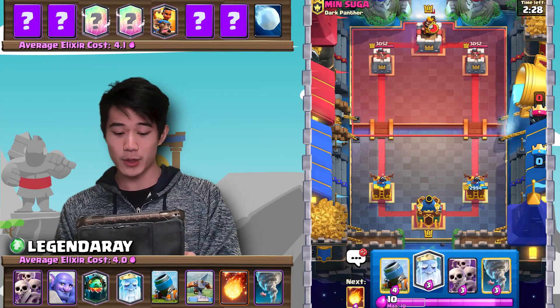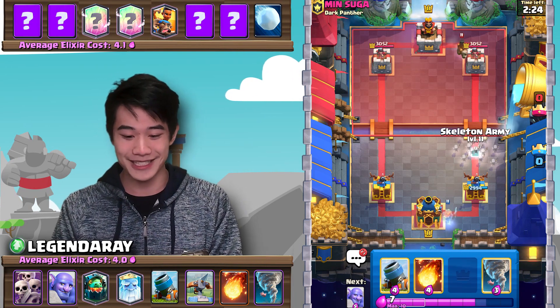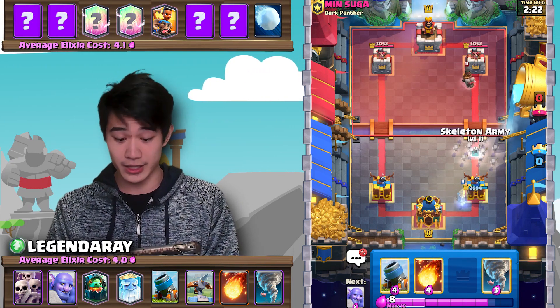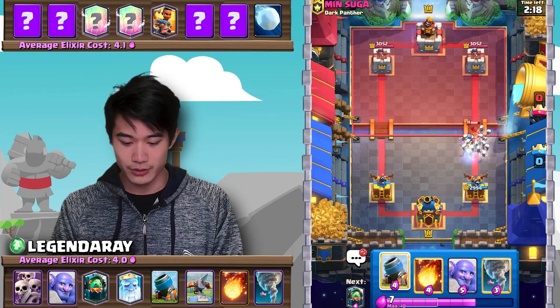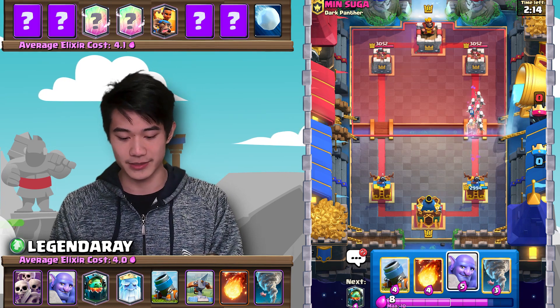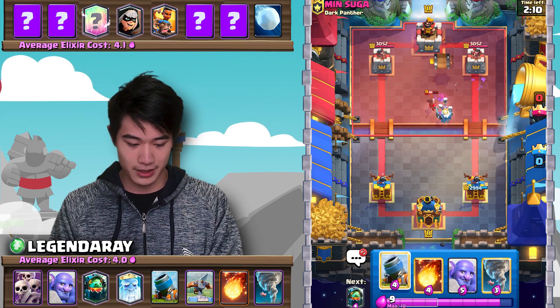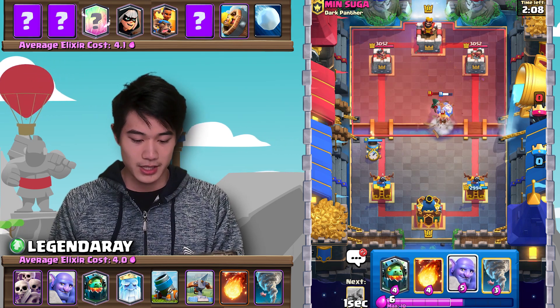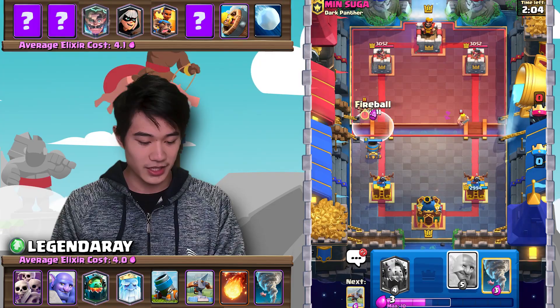In this match my opponent isn't really making a move, but he goes in with a Ram Rider and cycles a Snowball. I feel pretty safe going in with just a simple Skeleton Army. He's probably running Mega Knight — that sounds like his best counter. But no, he goes in with a Bandit, so we're going to try and punish this with a sneaky push in the opposite lane here.